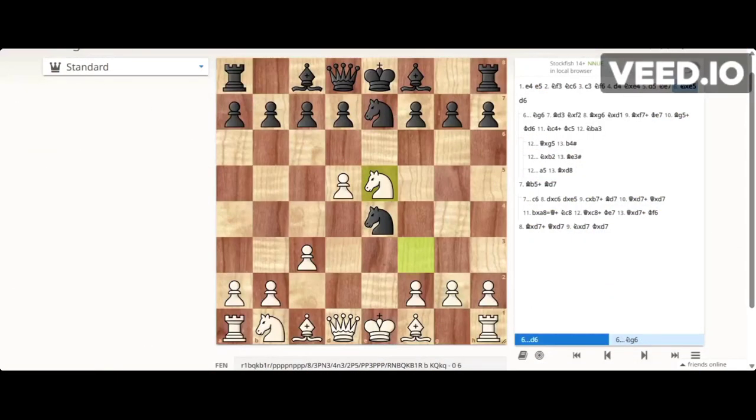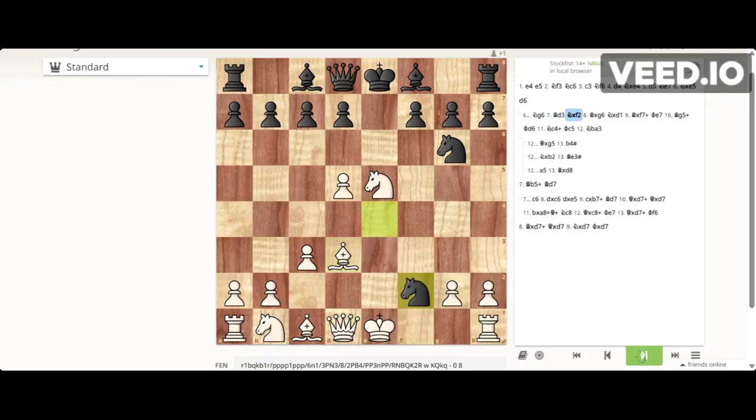Getting back to this position — imagine black does not play d6 and instead moves knight to g6. What this does is open up the diagonal and attack our hanging knight. From here we can set up a good trap: we go for bishop to d3. If he takes our knight, we just take his knight, so it doesn't improve his game. Instead he acts smart and tries to take our pawn on f2, attacking our queen and rook and forcing our king to move.